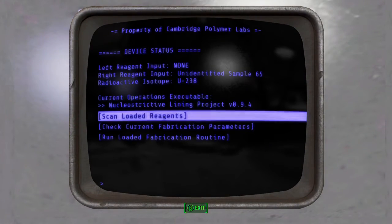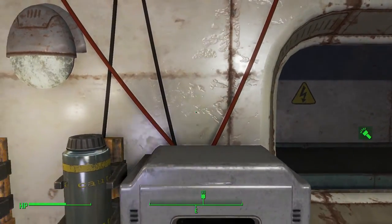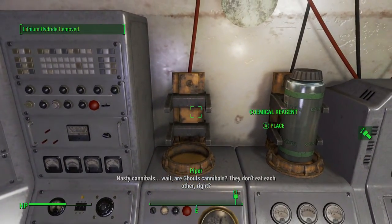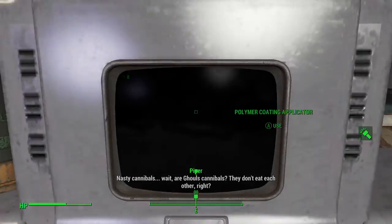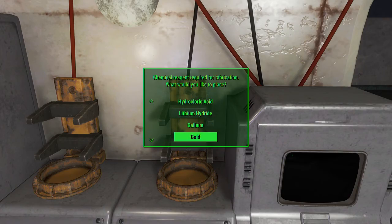Over at the chemical reagent slot, put an unidentified sample in — such as unidentified sample 65 — then scan and load reagents, and it will tell you what it is. For example, tungsten. Simply back out and you can take it. As it said, you need gold and lithium hydride — lithium hydride goes first.